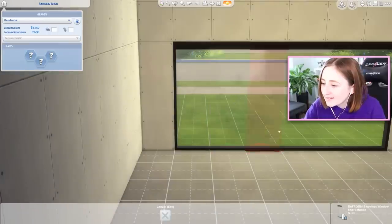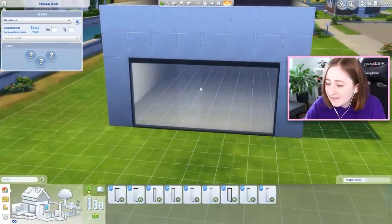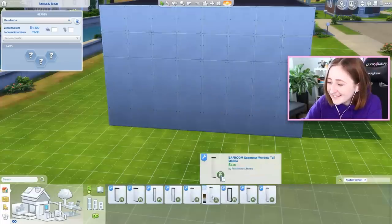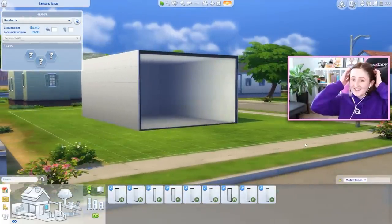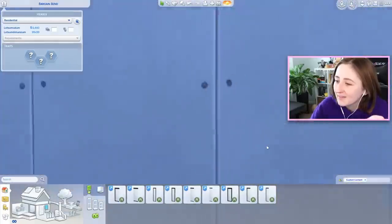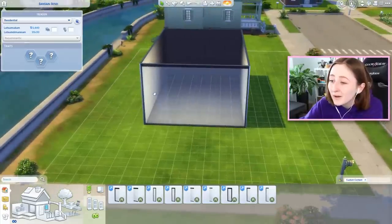Why hasn't The Sims done this? Like, why don't we have this actually in the game? Because you can make basically a glass wall. Oh my god - you literally could make a glass wall like this. I just made a full glass wall. This is genuinely a game changer. Look at how beautiful that is - and the view of the road? Wow.